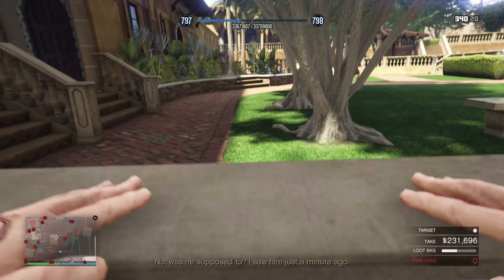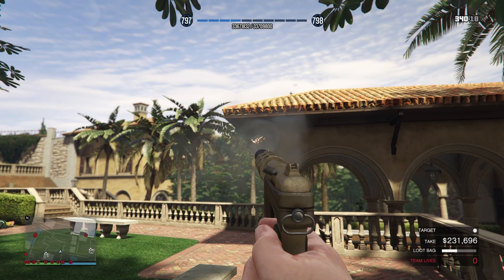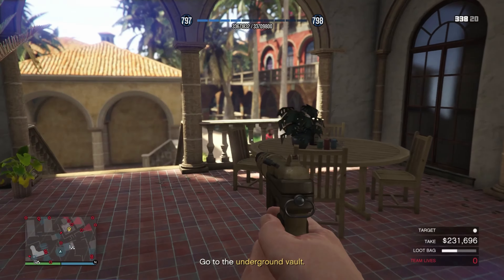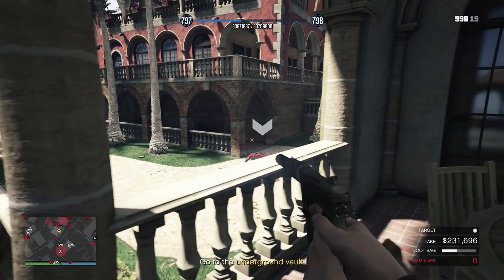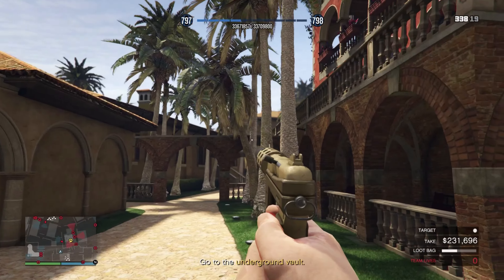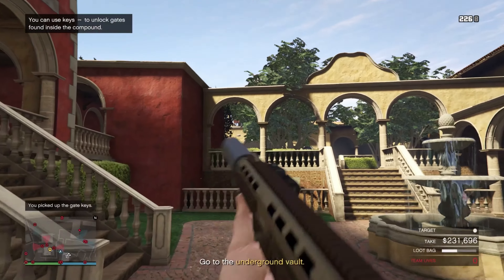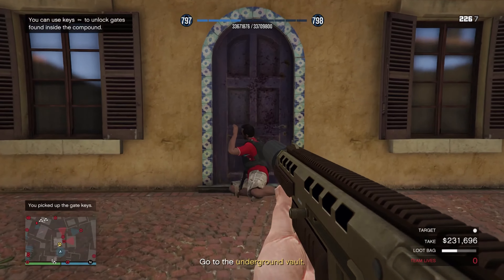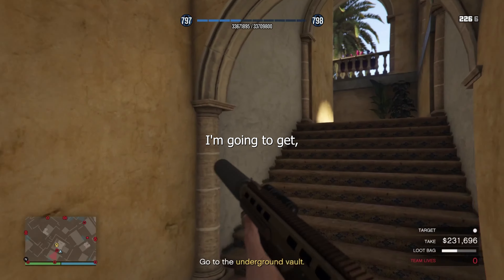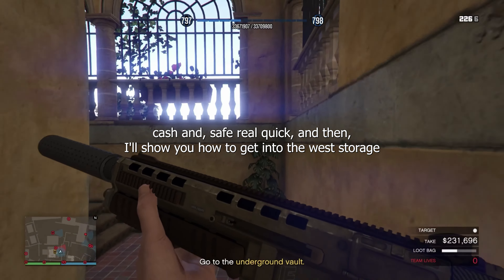Now let's move to the West Storage. I'm gonna get the cash from the safe real quick, and then I'll show you how to get into the West Storage.